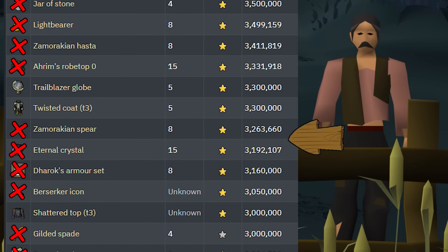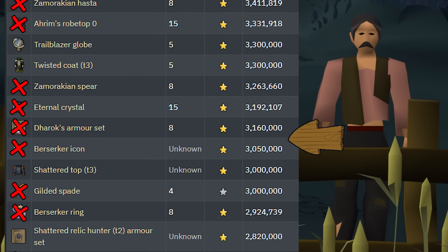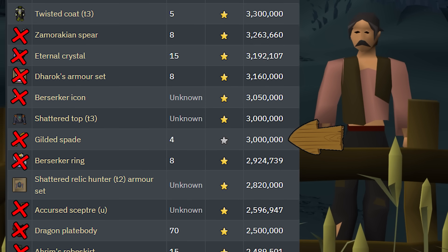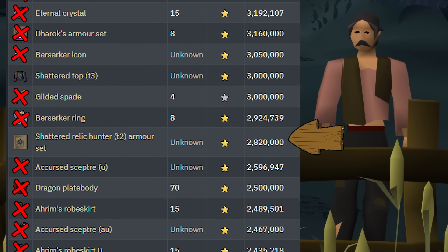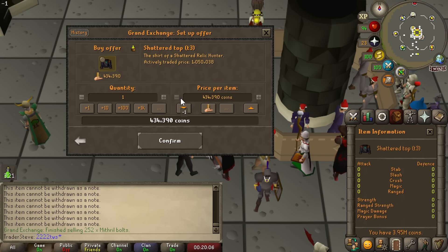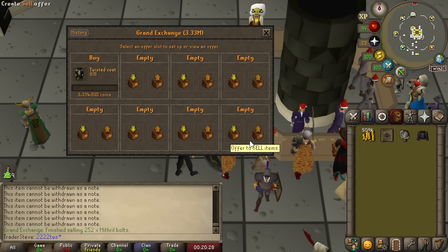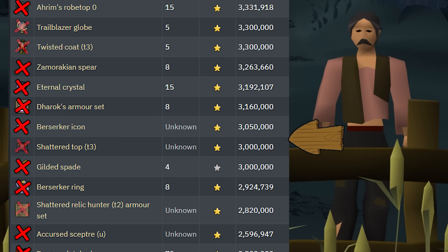It's finally time. Right now there are four items on our list under 4 million gold and we should just have enough to buy all of them — some are League rewards that have fallen in value. That's the Shattered Relic Hunter Outfit picked up for 2 mil, the Trailblazer Globe, the Shattered Top Tier 3, and the Twisted Coat — trying for 3.3 mil but no luck, so we'll have to be patient on that one. With those purchased, the easy part of this series is officially done.